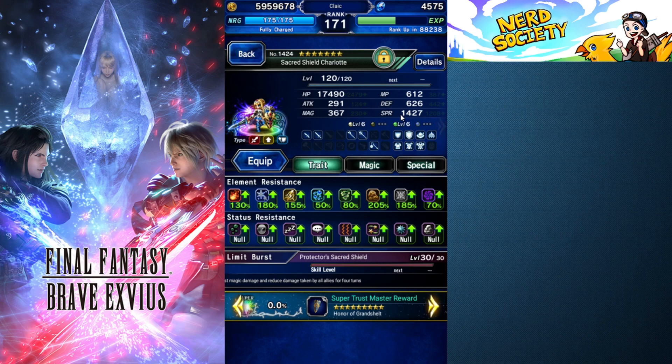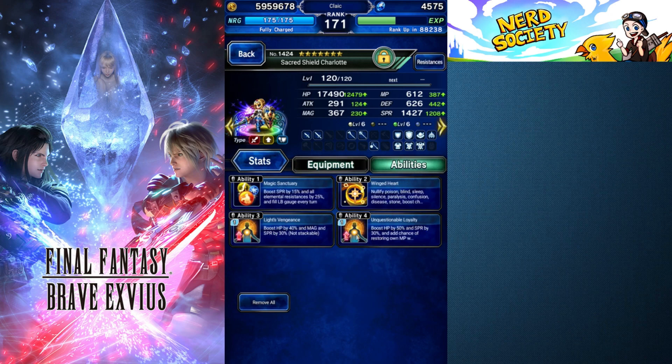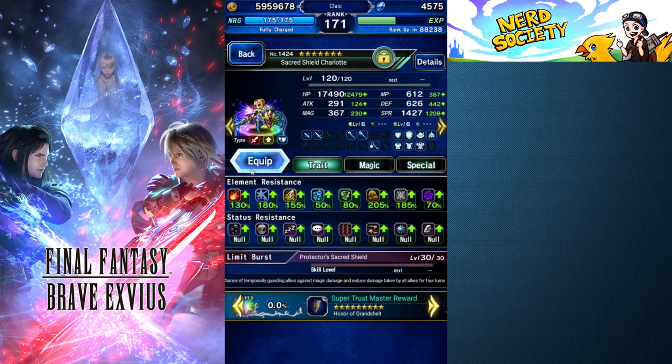I went back to the shop, spent all of my red star quartz, and got my CG Charlotte almost maxed out. She needs one more little spirit door and she'll be completely maxed out. You can see we went from 1,328 all the way up to 1,427 — almost over a 100 spirit increase. If I had more equipment on her that increased my spirit percentage we'd be even better, but I'm focusing on elements with her.